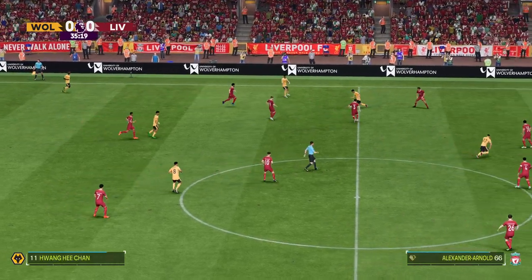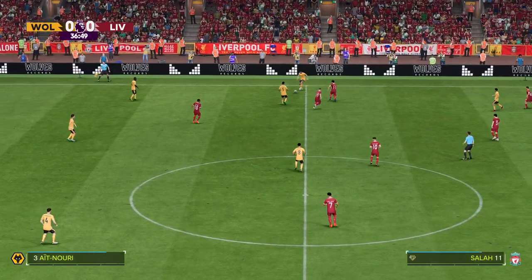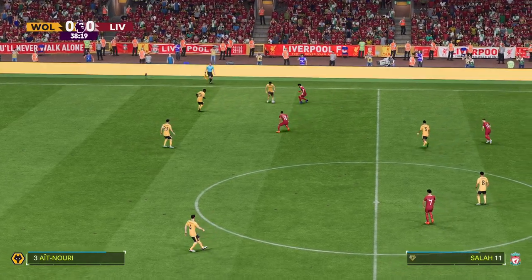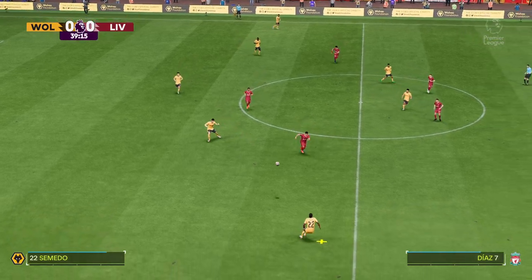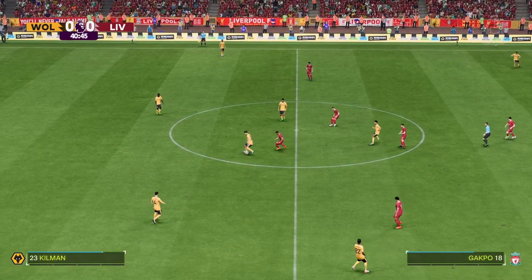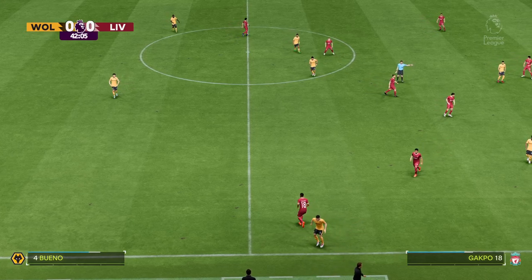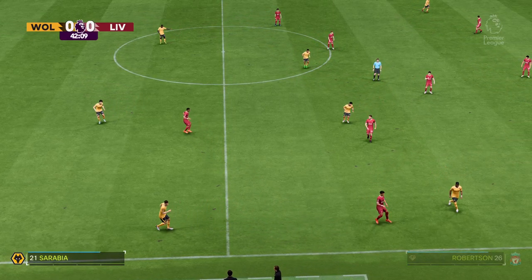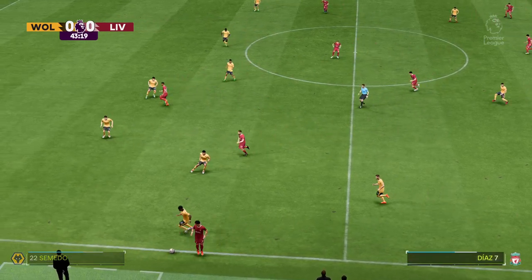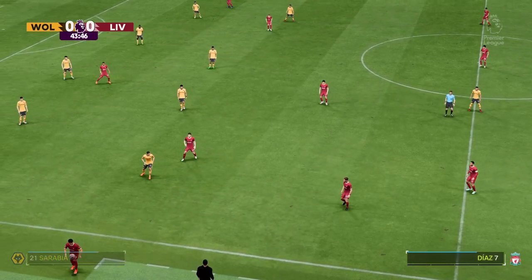Nuri, now with Wang. Tote Antonio Gormish involved. Lemina then Gormish, Ryan Ait-Nuri, Bueno, Nelson Semedo, Santiago Bueno — here's Lemina. Pressure exerted but he keeps the ball. A swift challenge leads to a throw-in. Clearly took a touch on the way out of play, so a Liverpool throw-in forthcoming.